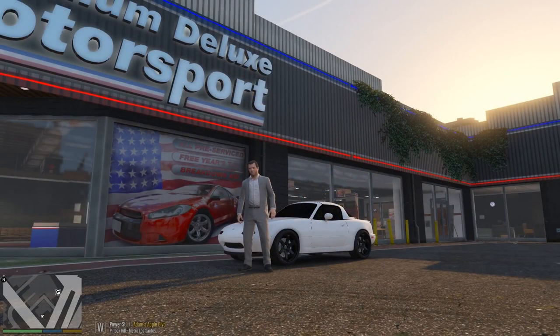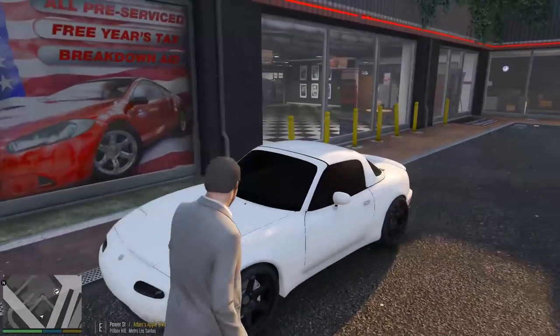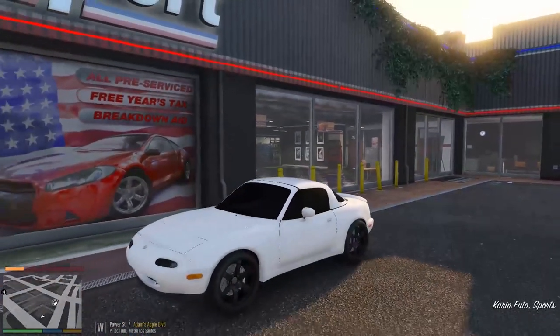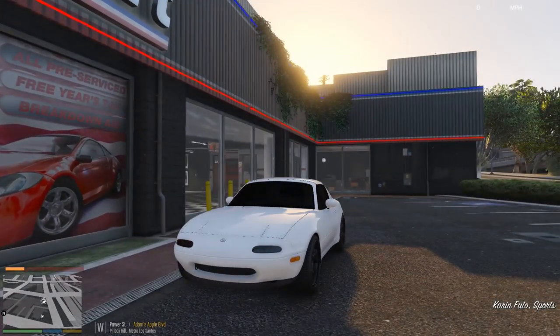Hello everyone and welcome back to another Drive Life, this time in a Mazda Miata. I cannot remember the year of this — it's relatively older I think — but this is a beautiful color scheme we have going on here, a whole black and white look. We're going to be taking this car out today and heading to the Vinewood Hills to start this off, probably the best place to see how this car is.